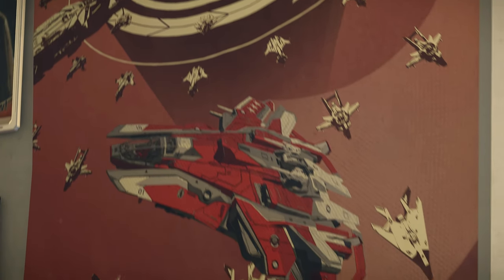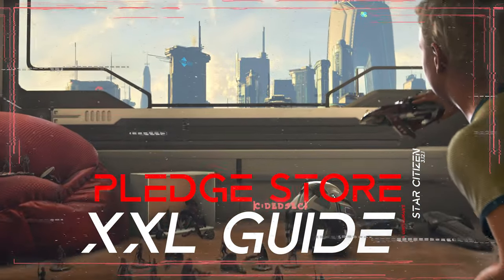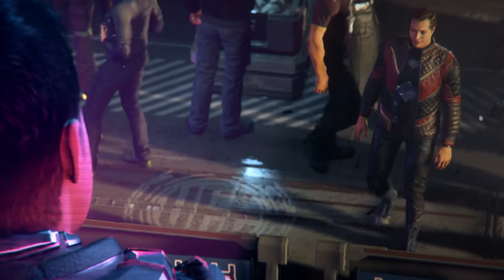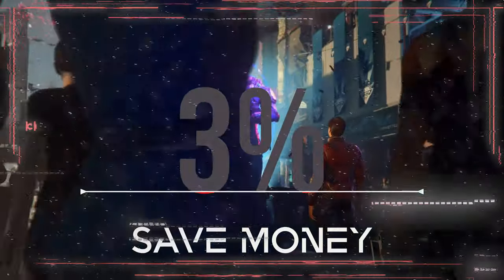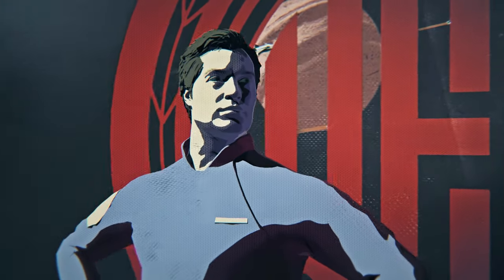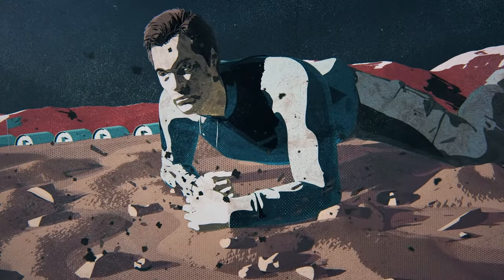Welcome to Star Citizen and an XXL guide for the Pledge Store! As always, this guide is modular and you can jump to timestamps for the places that interest you. In this video we will look at how you can shop with the highest possible savings, and I will introduce you to all the features of the Pledge Store: the concierge system, the subscriber program, the different currencies, the buyback system, and the ship loaner metrics — in a way that is not as complicated as the terms sound.